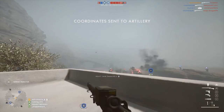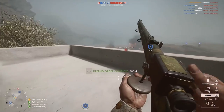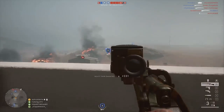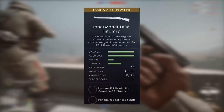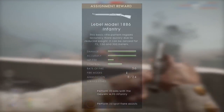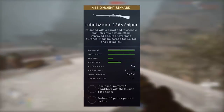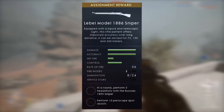Next up is the Lebel Model 1886. The Lebel Model 1886 will be available to the Scout class. At the moment, only the Infantry variant and the Sniper variant are available. For the Infantry model, you must perform 50 kills with the Gewehr M95 Infantry as well as perform 20 spot flare assists. For the Sniper model, you must perform 5 headshots in a round with the Russian 1895 Sniper and perform 10 periscope spot assists.